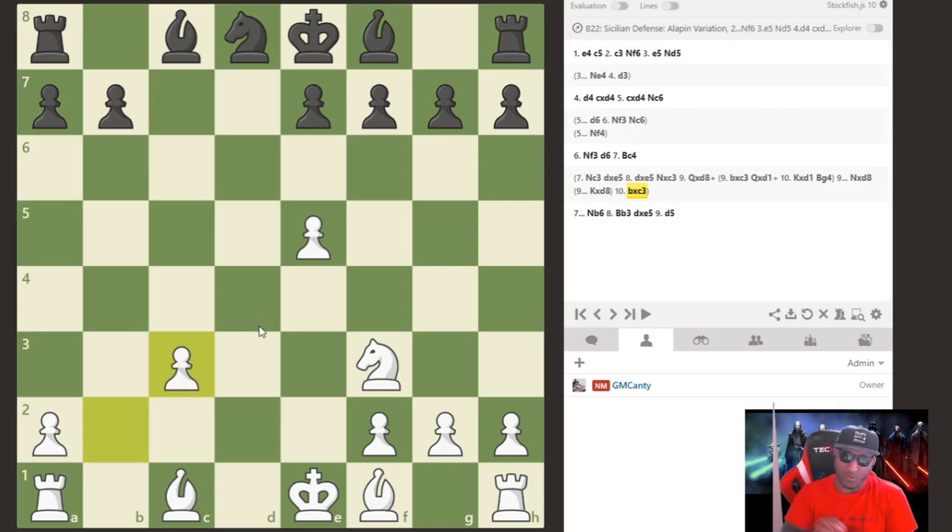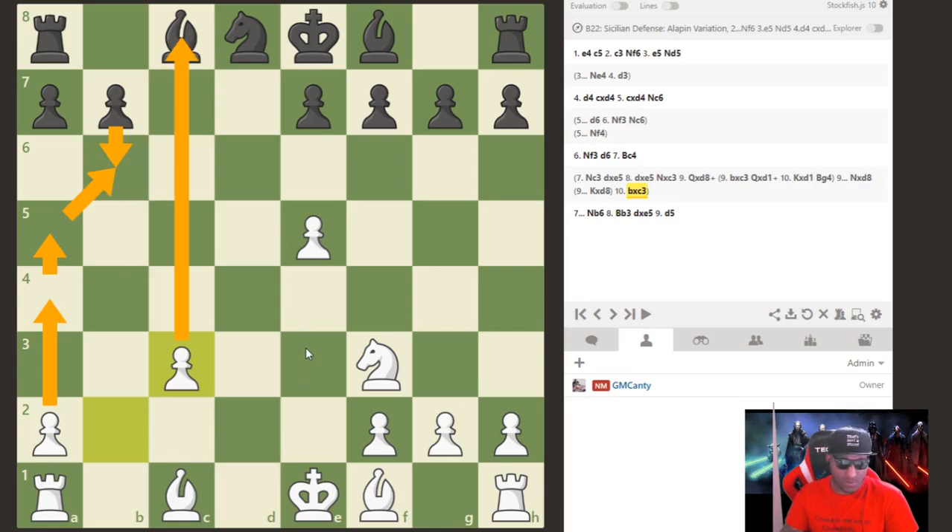I remember Evgeny Shveshnikov — the guru of C3 Sicilian play. I studied all his games. In this position, what he does is play knight to d4. Remember: ideas over moves. This is a somewhat dull position, but we have development, an open file, and separated pawns. The knight is on a better square, and we can follow with f4, keeping pressure on the b-file pawn.